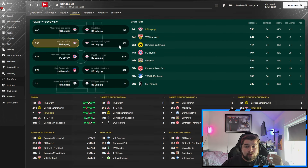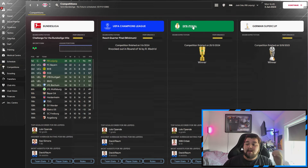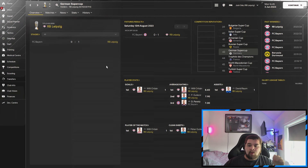Most goals, most shots, fewer shots against, 63% possession — more than Bayern, more than Leverkusen, more than Frankfurt, more than Dortmund — fewest conceded, most clean sheets, everything going in our favour. We also win the Pokal 4-0 in the final and the German Super Cup 1-0 against FC Bayern.